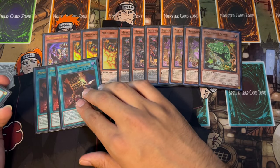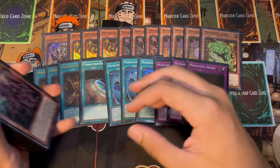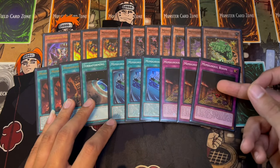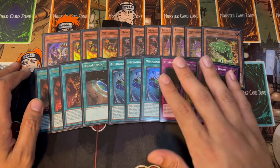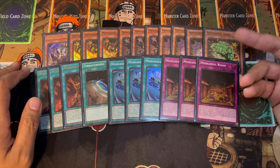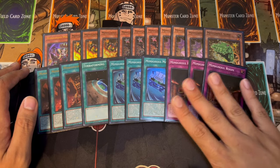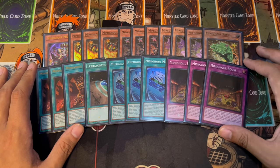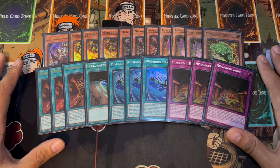We are of course playing three Mimogul Dungeon — one of the most important cards in the deck — as well as one Terraforming to get us to a Dungeon. We're also playing three Maker and three Room. Room is one of those cards you could potentially play two of, but I really like three Room because if your combos get stopped, having a Room in hand means you can still do things on your opponent's turn. That's why I really like three Room. In games two or three if I know I'm going second, I'll side one or even two of these out to make room for board breakers. But going first, you always want to have Room.